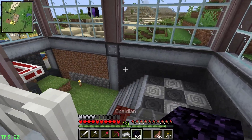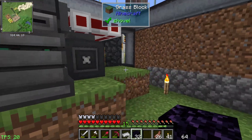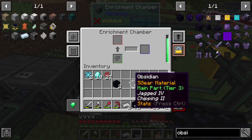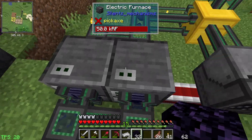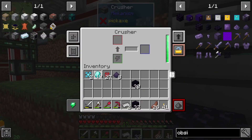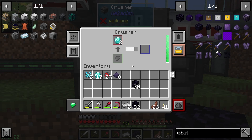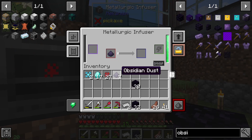Let's take some obsidian - those two pieces. The enrichment chamber is out here with this setup, so let's just take it over here and put it in there. There - it's done. That was easy. Two more diamonds. We put the dust and the diamonds in here to make the refined obsidian dust. We need one more dust.